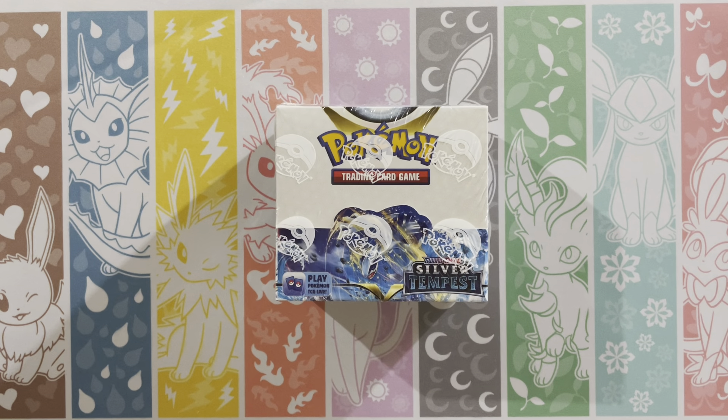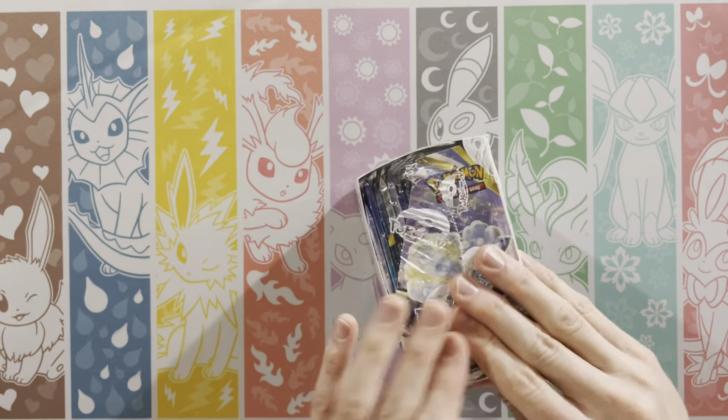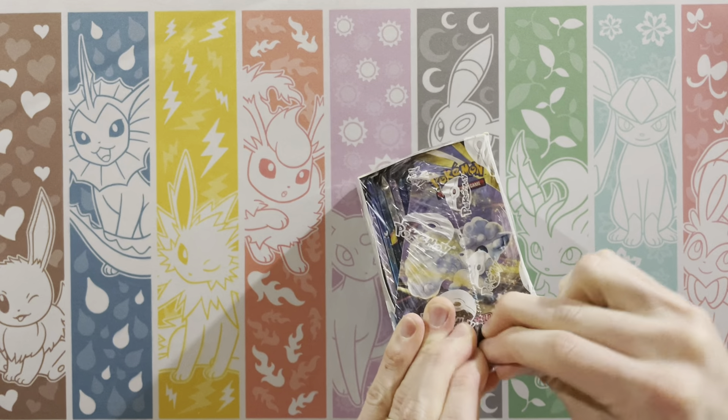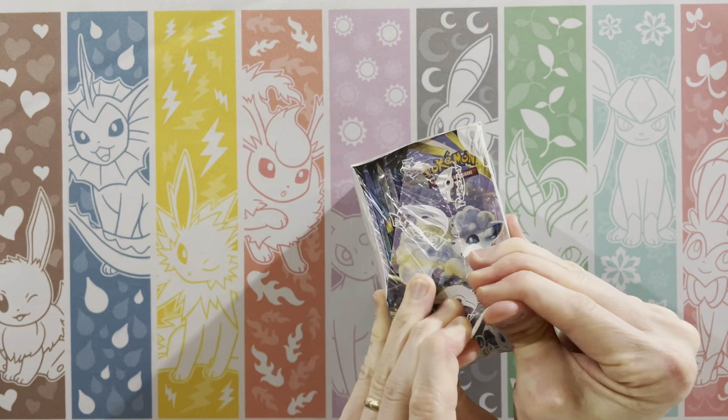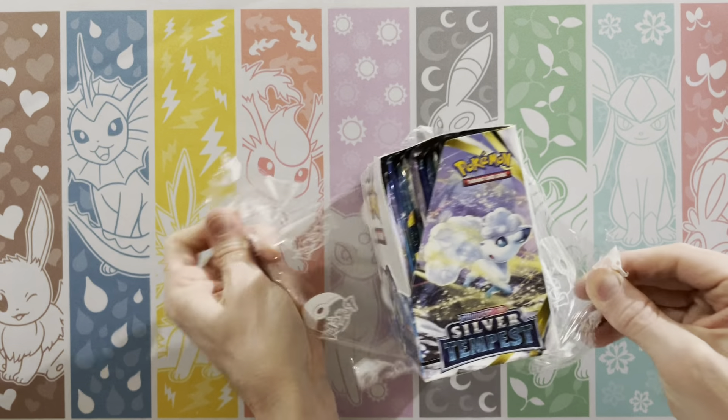Hey guys, Mr. Mew Man back here again today with Munchlax Mama, and today we have a Silver Tempest Booster Box. New set, which means we have a new master set to collect. It's full of goodies. Let's hope so.